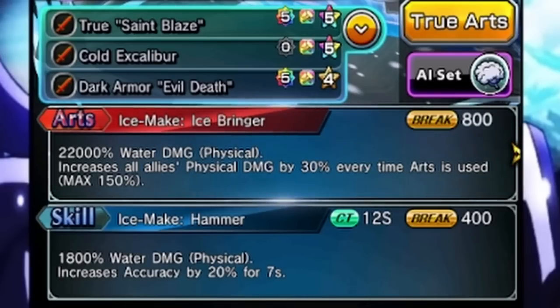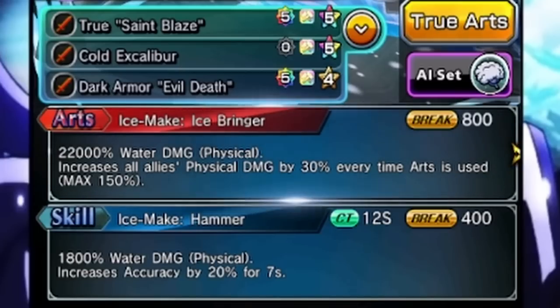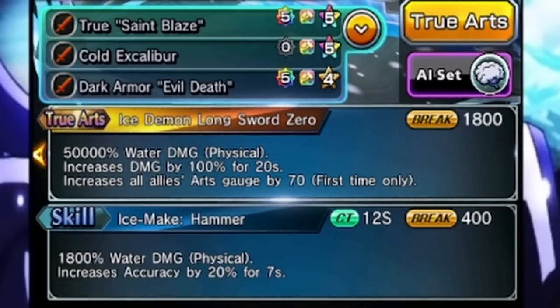This physical damage buff is permanent — it has no duration because once you apply this, it's on the entire team until you either complete the quest or everyone dies. As for the true art, you got a 50,000% modifier here. You're able to increase your own damage by 100% for 20 seconds and you buff up everybody's arc gauge by 70. Before, I think this was 50, so that's an extra 20 arc gauge on top — very good.